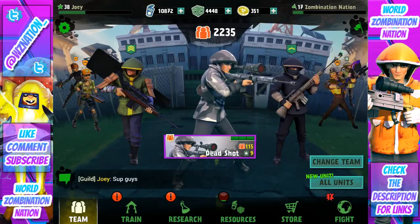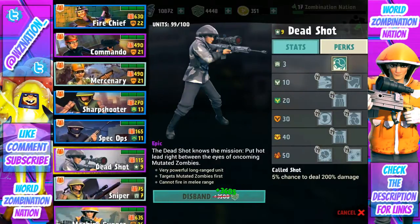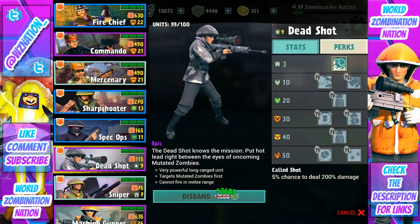Let's jump into it. It is a sniper, as you can see, pretty obviously decked out in some sweet light gray and white camo. It's a really good unit and it's different than the normal snipers. Let me go ahead and read the description: the Deadshot knows the mission — put hot lead right between the eyes of oncoming mutated zombies. Very powerful long-range unit, targets mutated zombies first, and cannot fire in melee range.